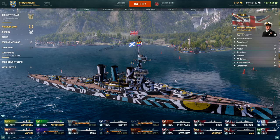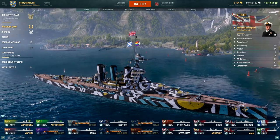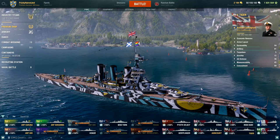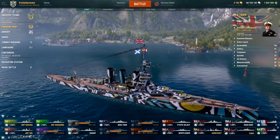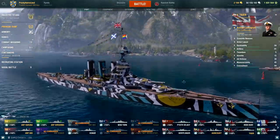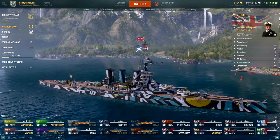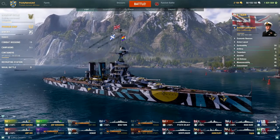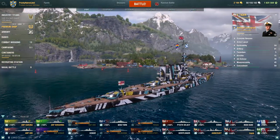I know HMS Lion and HMS Princess Royal had that nickname - they were two of the Lion class battlecruisers - but I don't know if Tiger was also included in that collective nickname. It's got a cat theme as well. It's certainly a pretty good looking ship; I've got the Jutland camo on it, which is quite a good looking one.